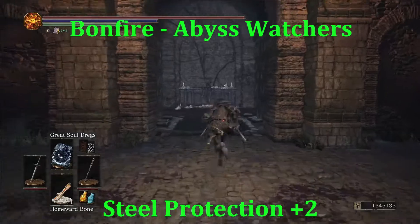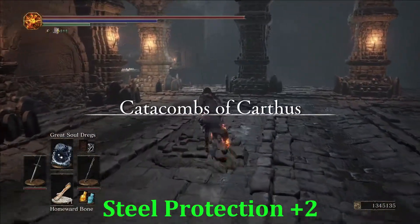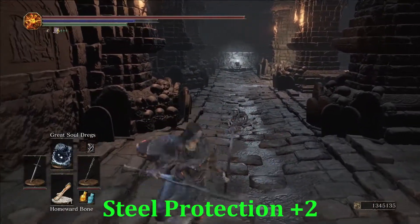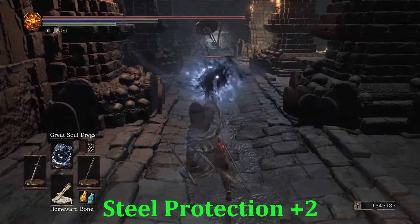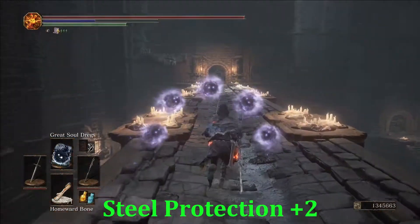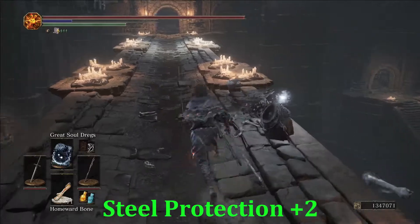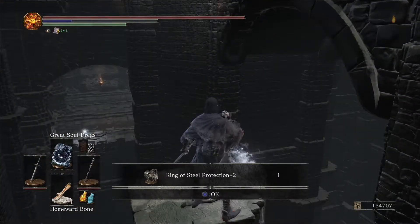Our next ring: head to the Catacombs of Carthus from the Abyss Watchers bonfire. There is a ring early on on top of a pillar — go left, across the bridge, and you'll be able to see it from the bridge. We'll have a couple of skeletons to deal with first. He'll shield up and come back to life, so don't get out on the bridge and get knocked down. Take care of the roly-poly skeleton too, and then right over here at our typical drop-down spot — Ring of Steel Protection Plus Two.